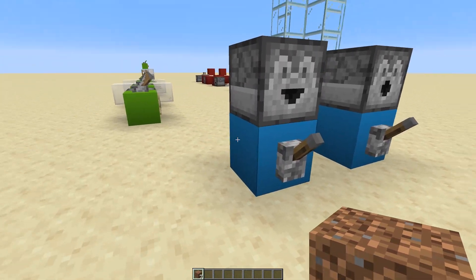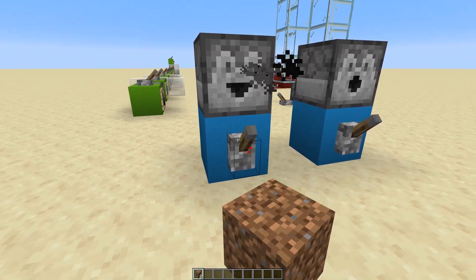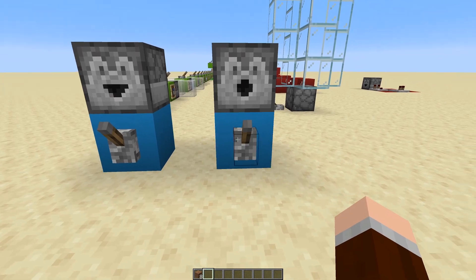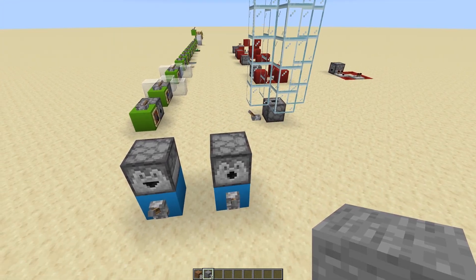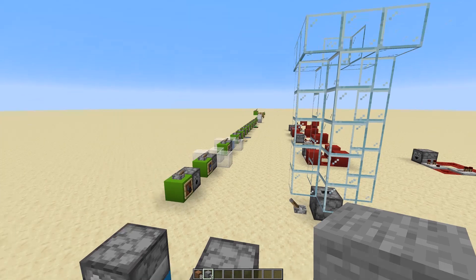Right here we are powering this block using this lever, which is then picked up by this dropper, which drops items, as you can see. And then the dispensers do pretty much the same thing, except for the fact that the dispensers can also do a wide variety of different things.